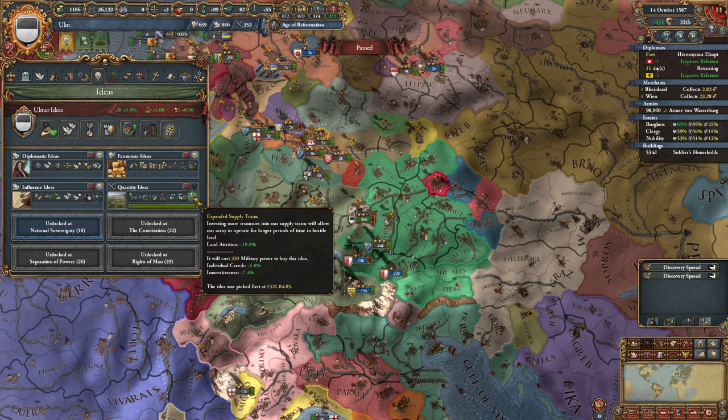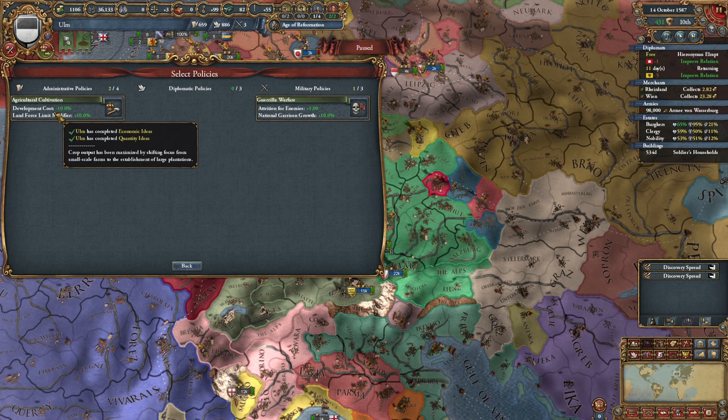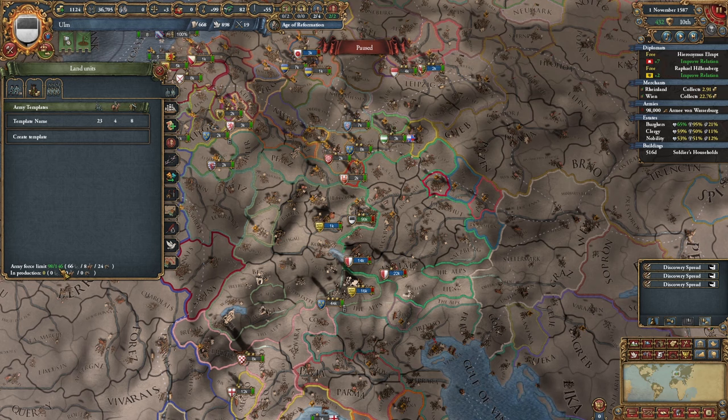Time for our final Quantity idea, which will give me a land force limit modifier, diplo rep, development cost reduction, and more land force limit modifier. So now my force limit is 146. Not sure what I'm going to use 146 force limit on since I don't really make that much manpower, but I'm sure I'll figure it out.